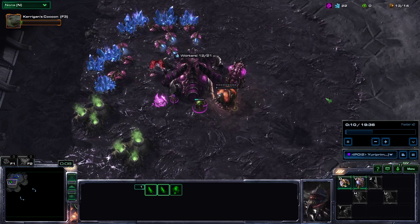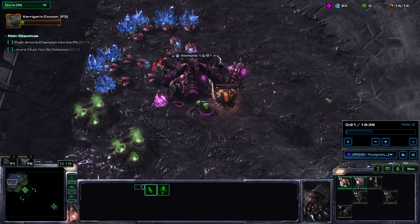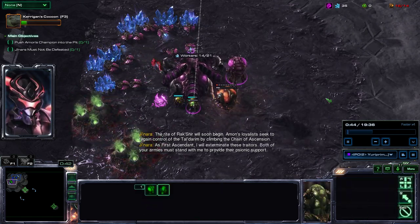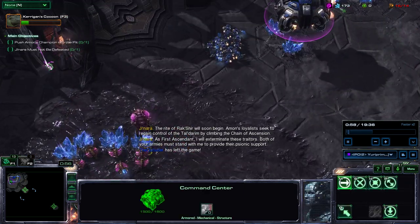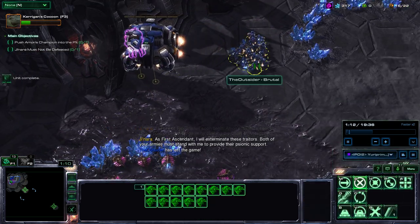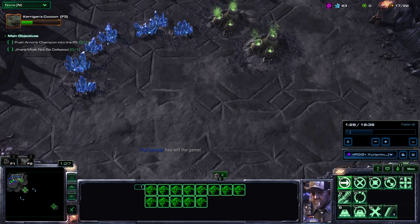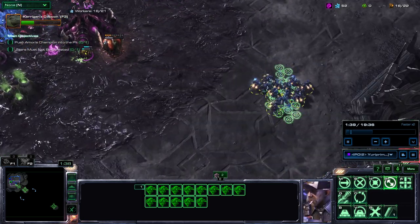In this video, I'm going to explain a bit about how you could use Kerrigan to play Chain of Ascension. Here you can see that I'm actually soloing the map, which means that my ally has left the game, and I'm going to control his SCVs. I'm not going to take his expansion or his main base, so I will play it as if I am doing this alone.